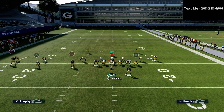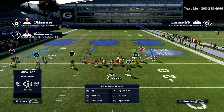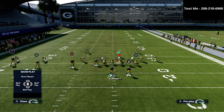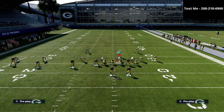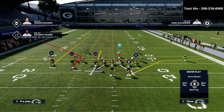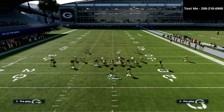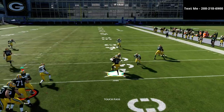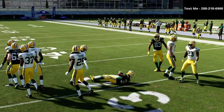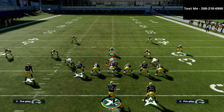Let me show you how this works. If they really load up to stop this, they may put their user over here — this is a heavy overcommitment. Watch how the drag pulls the yellow zone, and then you're just going to be able to quickly truck up field. If the linebacker drifts off the line of scrimmage, you're throwing this ball.